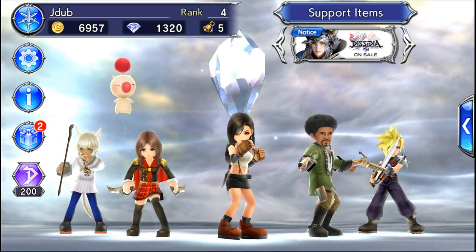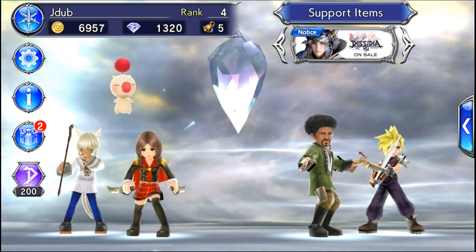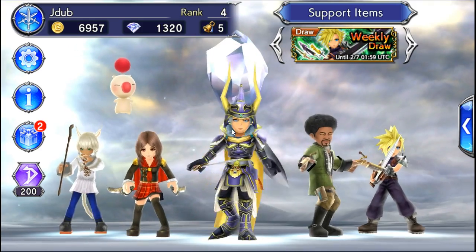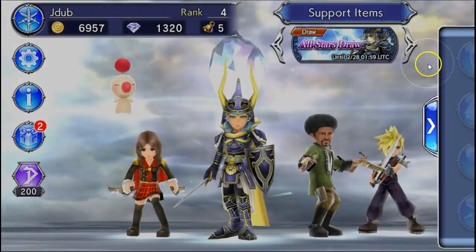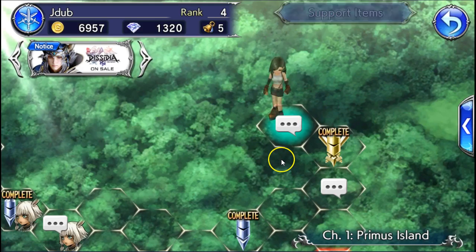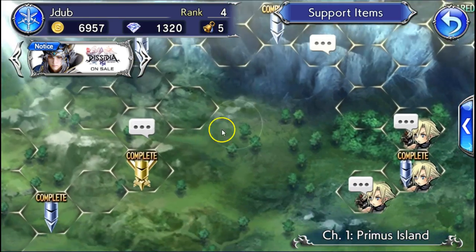Welcome back to Opera Omni — let's talk about getting started guides, tips, and tutorials. When you start out, you're going to get Warrior of Light for free, REM for free, and VV for free. You'll progress through the story missions and gather up different heroes.